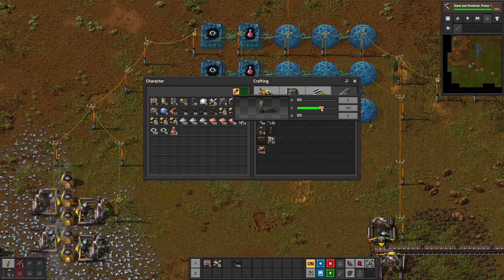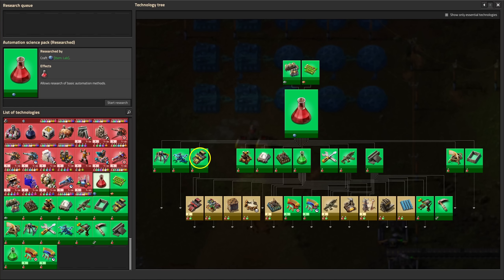In this case, the milestone is unlocking green science packs. And now with new technologies like splitters, underground belts, and fast inserters, we can start automating smelting blocks and the production of red and green science packs. But this will be part of the next episode.